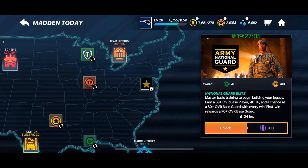This is the event right here — it's super easy. I think you needed 60-something rushing yards, super easy, you can complete it in like one or two attempts. Do this, you can complete it 10 times. If you read right here: 'Master basic training to begin building your legacy, earn a 69 plus overall base player, 40 TP, and a chance at an 80 overall plus base guard with every win.'